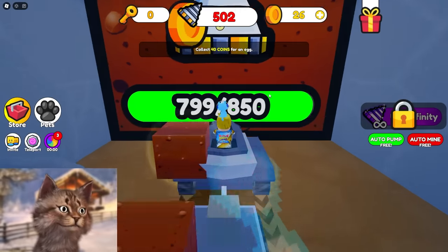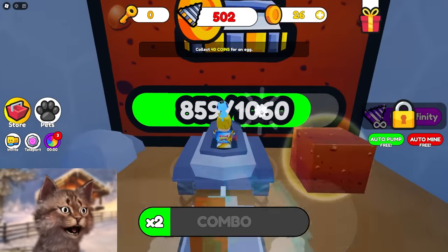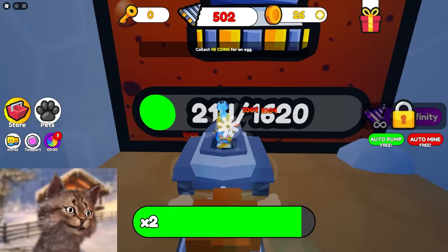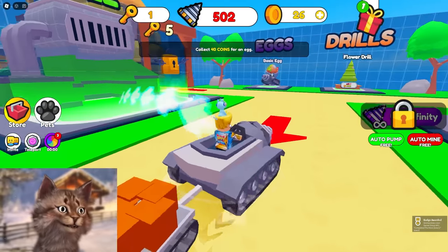I need to make enough money to get pets. Oh, can I click? Click to get combos — I'm clicking! I have a key! I got the key.